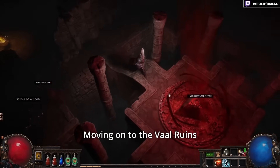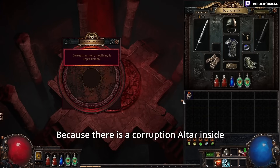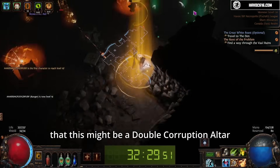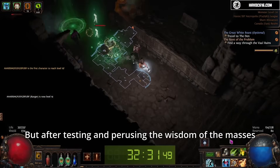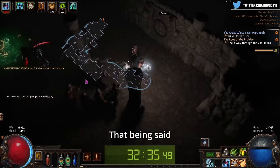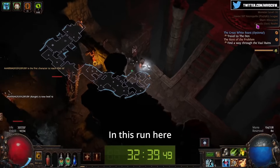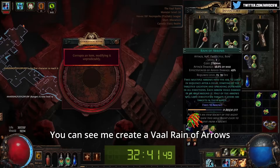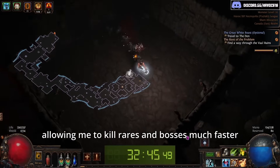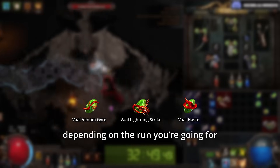Moving on to the Vaal Ruins, one of the harder layouts just got a little bit easier, because there is a corruption altar inside that can lead you to the exit. I did previously speculate that this might be a double corruption altar, but after testing and crowd-sourcing, it is simply a single corruption altar. That being said, it still has some interesting use cases, the most obvious one being Vaal skill gems. In this run here, you can see me get a Vaal Rain of Arrows, which adds a lot of single target damage and lets me kill rares and bosses much faster. This is the type of thing you want to plan for, so these gems are of potential interest depending on the run you're going for.